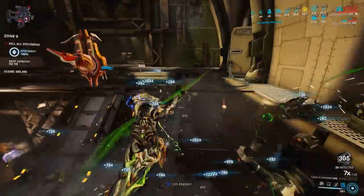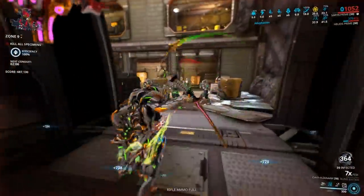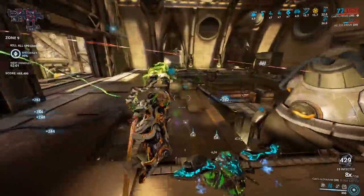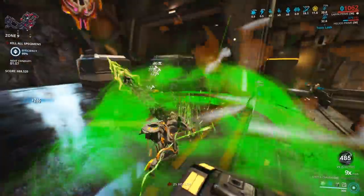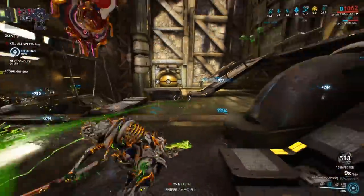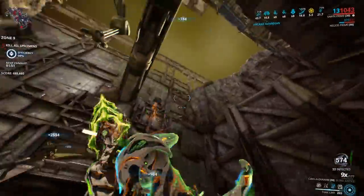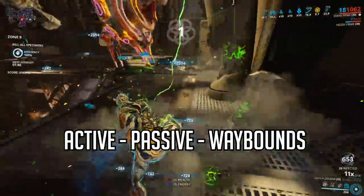Once you start earning focus, the question is how to spend it. Each focus school has their own abilities called Ways, which unlocks a diverse set of abilities that enhances the operator's combat capabilities, improves gameplay and mobility. Each Way needs to be ranked up to be useful, and it needs focus to rank up. Each Way is split into three categories: active, passive, and way bounds.